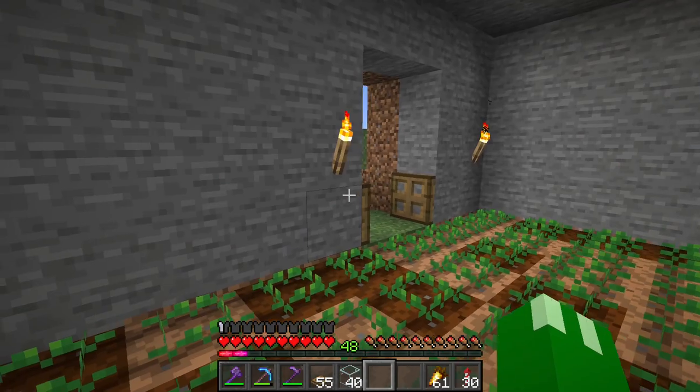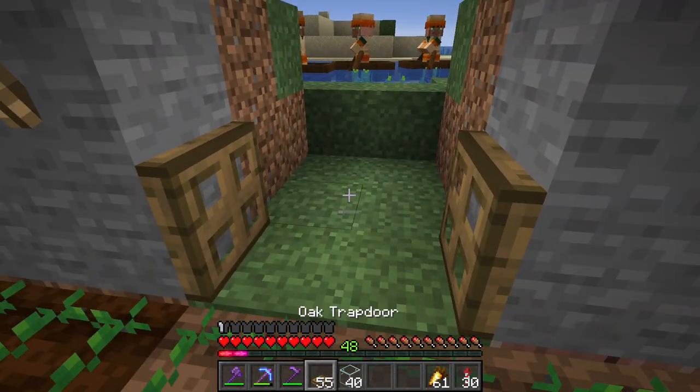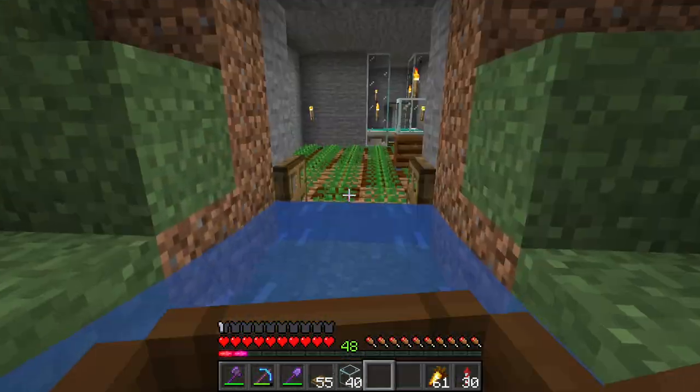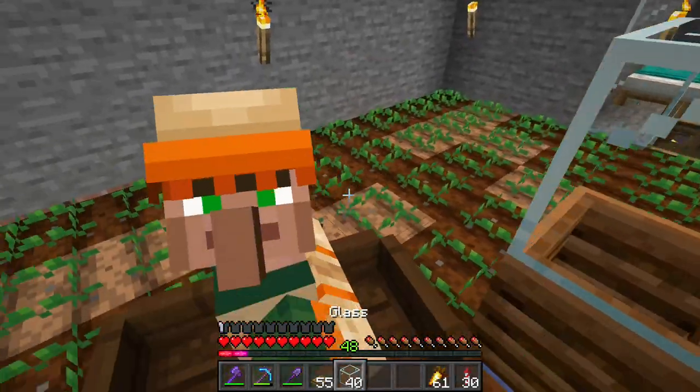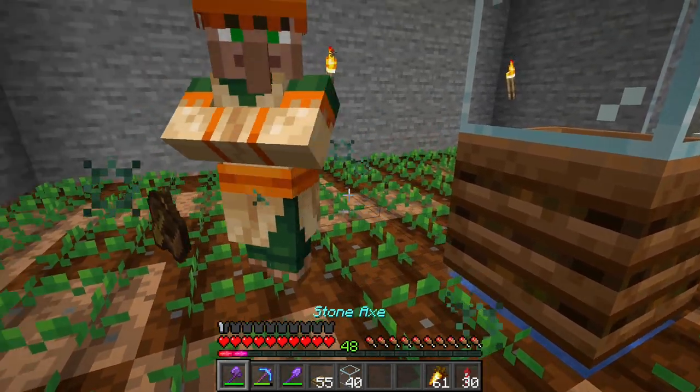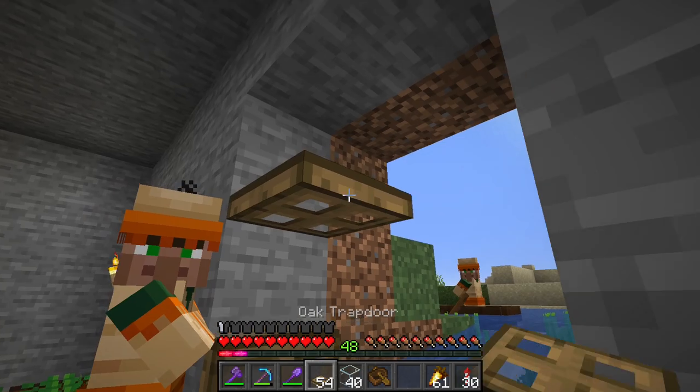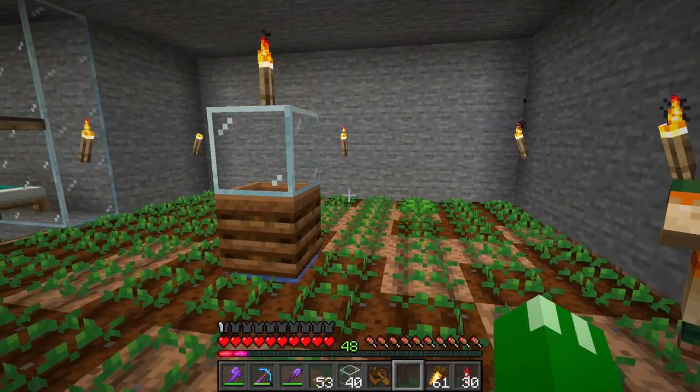We're going to put down as many carrots as we can fit. Now we need to bring in the villagers. I've put these trapdoors — let's hope that makes sure the water doesn't spill. We just bring our villager in and make sure we don't hit him when we break the boat. Of course he's going to be able to escape — that is not good. Don't you want a job, buddy?